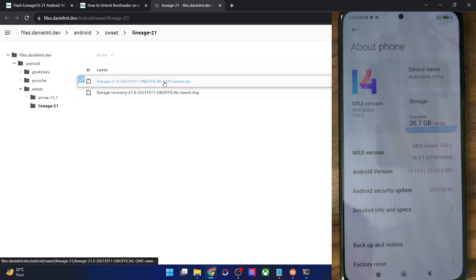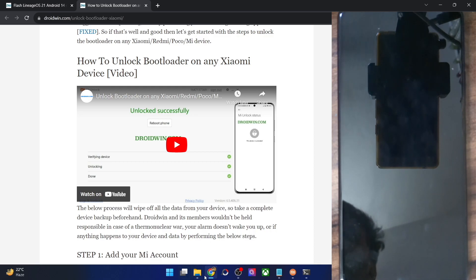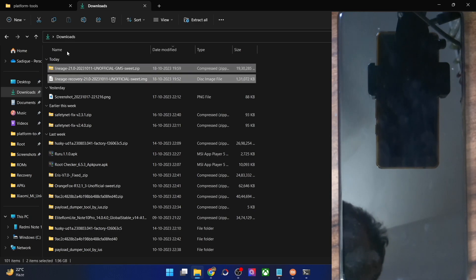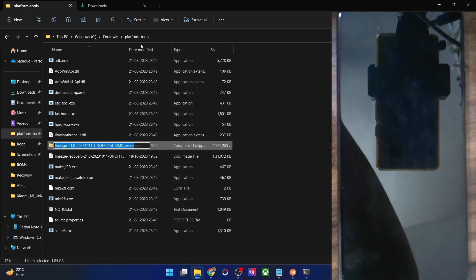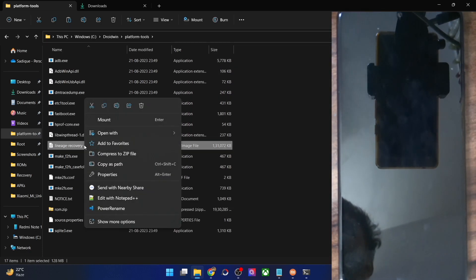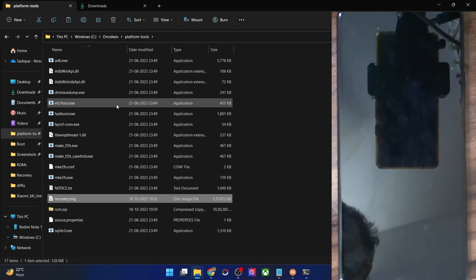The ROM comes with the GMS package, which includes all Google apps built in. Once you have both files, transfer them to the Platform Tools folder on your PC. Rename the ROM file to 'rom' so the full name becomes 'rom.zip', and rename the recovery file to 'recovery' so it becomes 'recovery.img' — this makes it easier to type in the CMD window.